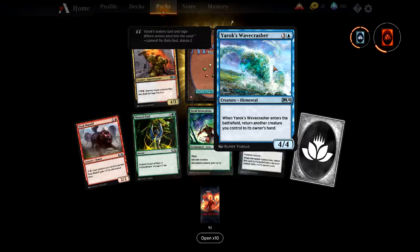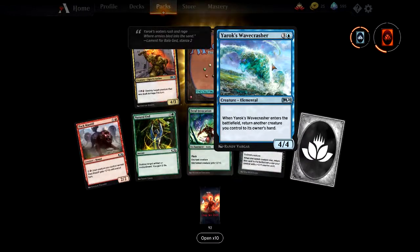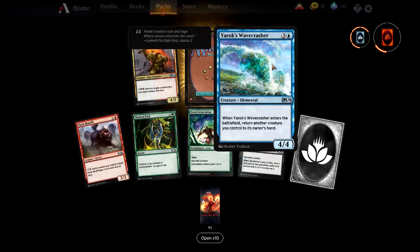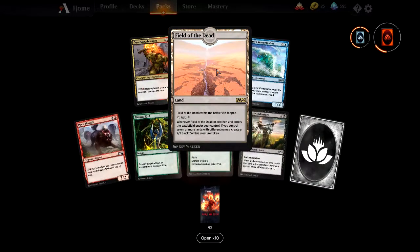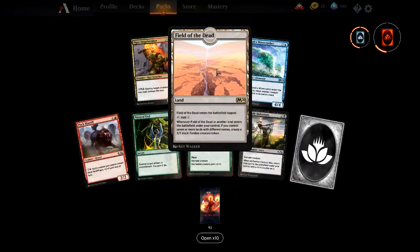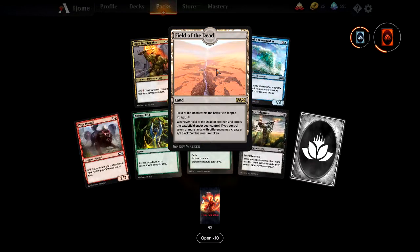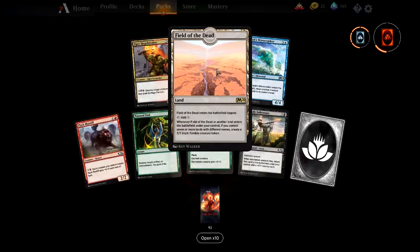And Yarrik Wavecrasher — when it enters the battlefield, return another creature you control to its owner's hand. Good for the Teferi bounce strategies we looked at in the previous episode, and good for any bouncing. It's also an elemental for that elemental deck, since they seem to have a lot of trigger effects. Another rare land — Field of the Dead.